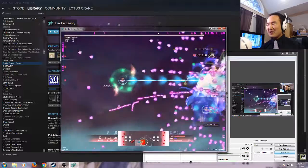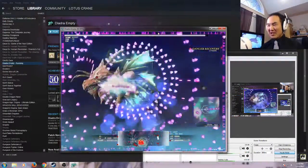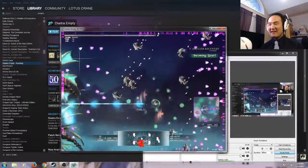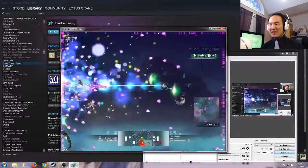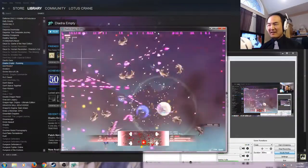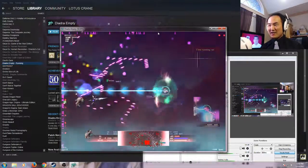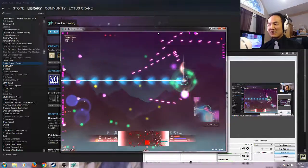I must have scored enough points to regain a life from earlier. Now I'm just distracting myself and dying repeatedly. I don't know if I'm even in a beatable stage at this point. Well, now I'm in the danger zone — one more hit before my shield recharges and it is over.